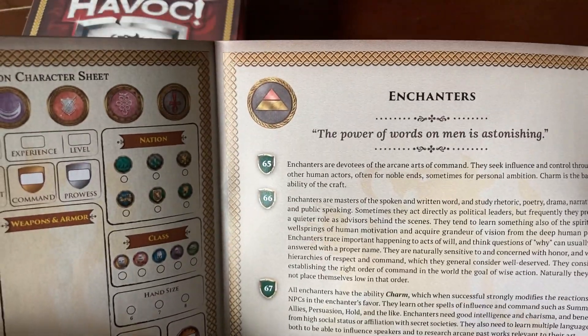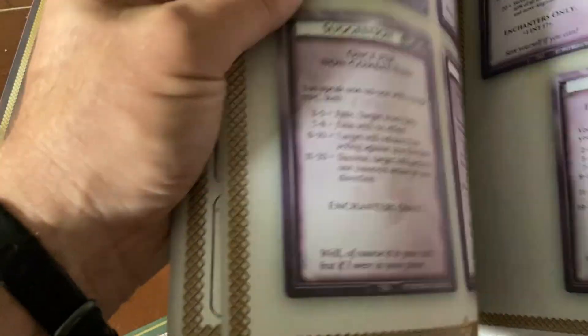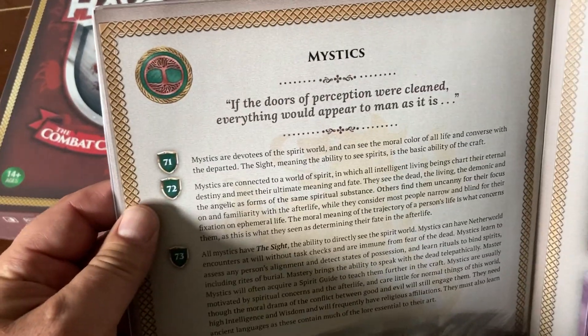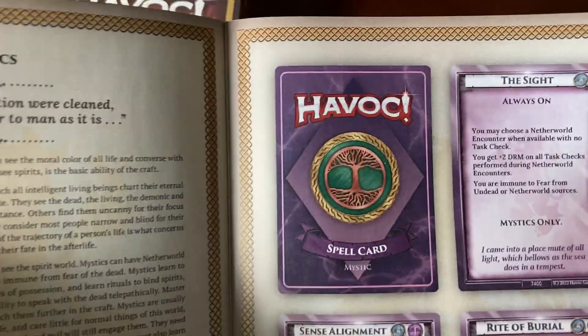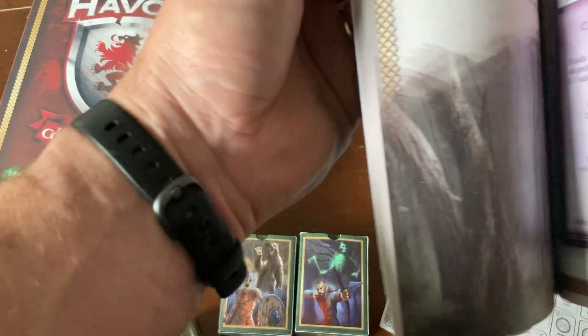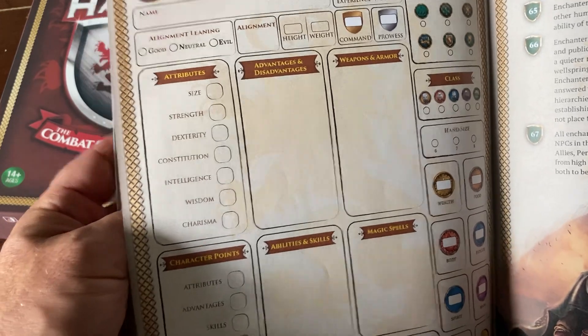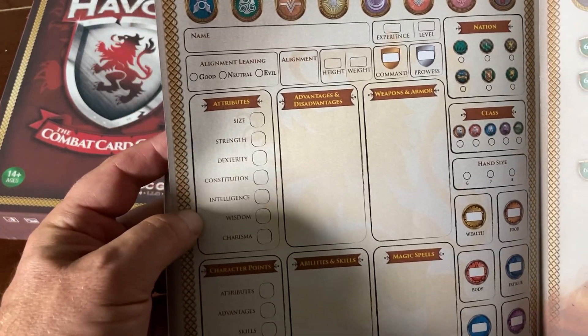We have three magical types in here: Enchanters, Dark Arts — which are bad guys — and Mystics. So you get a taste of the magic system. There's also a character sheet, and we'll put out a fillable PDF on that. We actually have fillable PDFs in color and black and white.